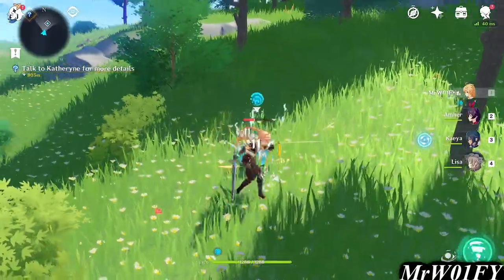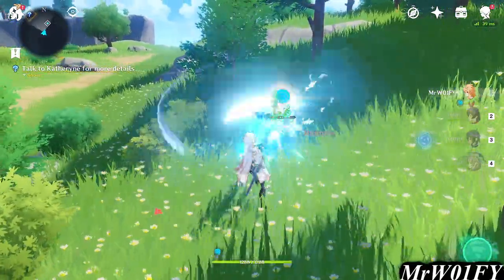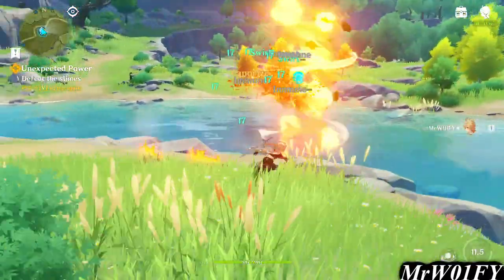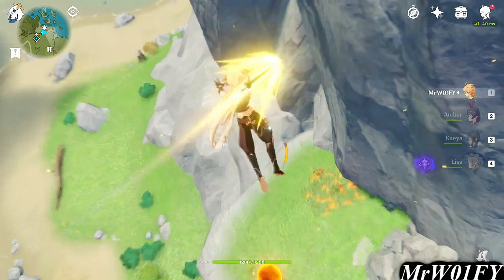We don't need to deliberate on this for too long, but it's worth pointing out that most characters can charge their ability by holding down the button. The same can be said for the finisher ability as well. Lastly, every character comes with a slam move that they can perform by attacking in mid-air.